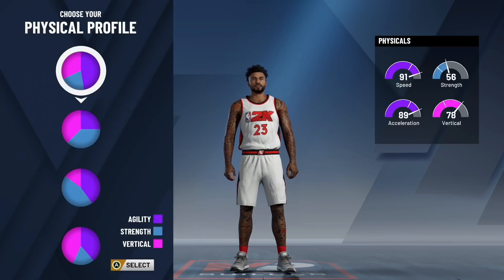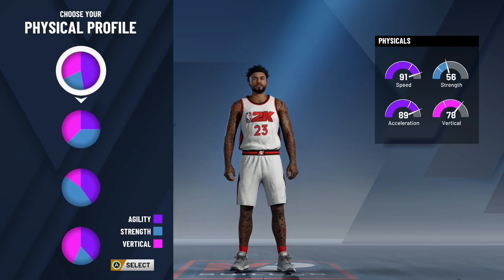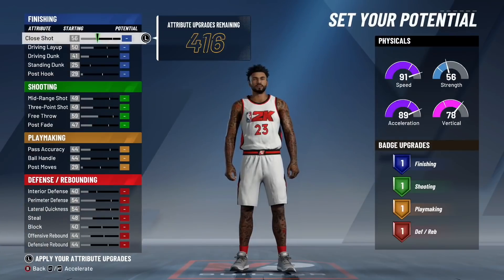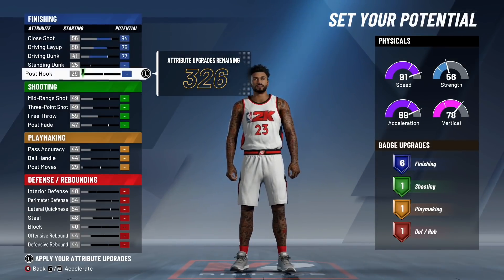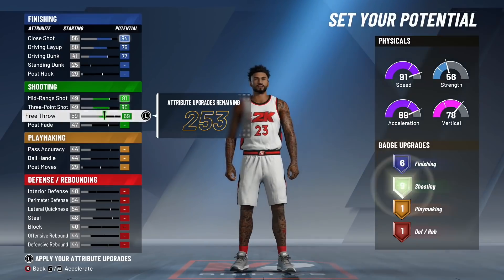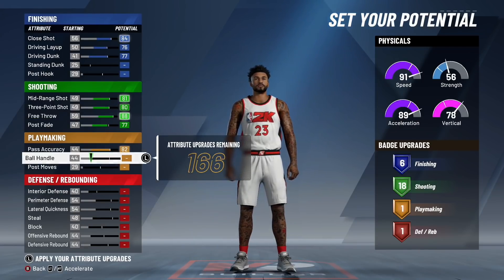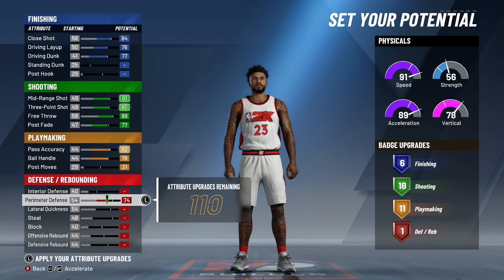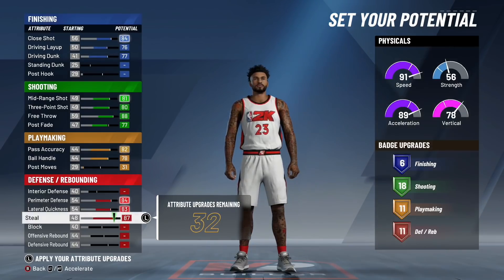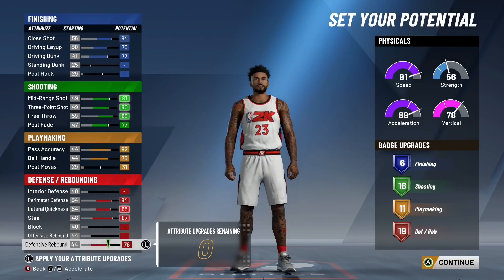Moving on to the physical profile, you could pick agility and vertical or the balanced pie chart, but personally I don't want my speed dropping below a 90, so I'm recommending you pick all agility. For the attribute chart: max out close shot, driving layup, driving dunk for six finishing badges. Max out mid-range, three-point shot, free throw, and post fade — put this to 77, two points off max. Max out pass accuracy and ball handling, and put your post moves up by two for 11 playmaking badges. Max out perimeter, lateral, and steal — these remaining 32 upgrades go to defensive rebounding, put to 76 for 19 defensive rebounding badges.